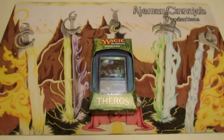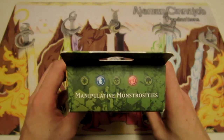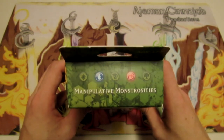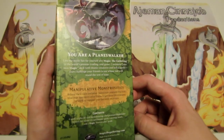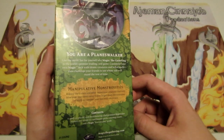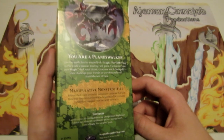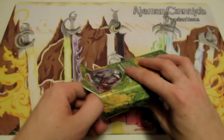Hey, what's going on guys, Nick here from Absolute MTG. Today we are going to be cracking open another one of the intro packs from Theros — today we have the blue and red one, it's the Manipulative Monstrosities intro pack. In this intro pack you get a pre-built 60-card deck and two sealed 15-card booster packs from Theros.